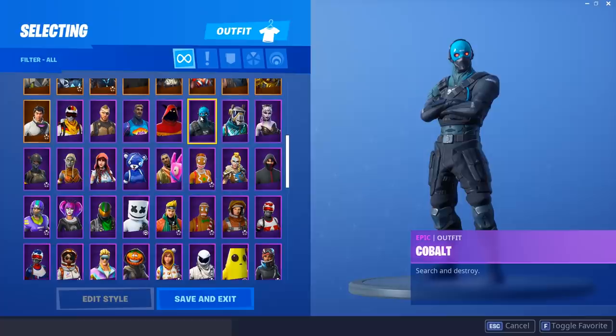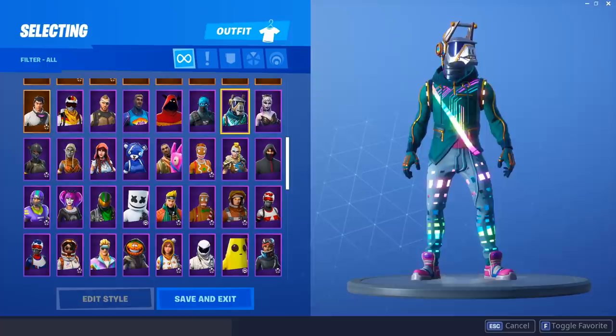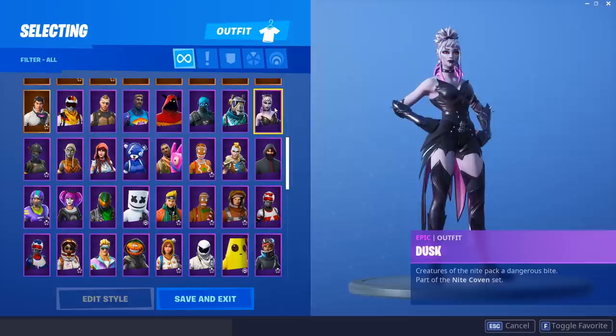The DJ Yonder — obviously the best skin to ever be released... yeah, it really isn't. The DJ Yonder is a really bright, bulky skin that just stands out. It's way too bright and something you don't want to be using in-game. So we're not gonna be adding that. The Dusk comes with a really sick back bling, but if I'm gonna be honest, I never use this skin, so I'm not gonna add it to my top 10.